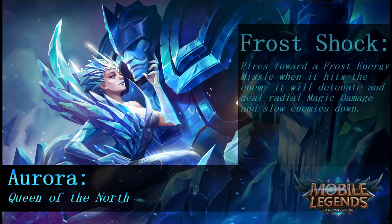Let's start with her first ability, called Frost Shock. Aurora will fire forward a frost energy missile; when it hits the enemy it will detonate and deal radial magic damage and slow enemies down. So her first ability sounds like an AOE hit — I'm assuming it's going to be a skill shot that hits the target and causes AOE damage and a slow, kind of like Layla's second ability except as a skill shot.